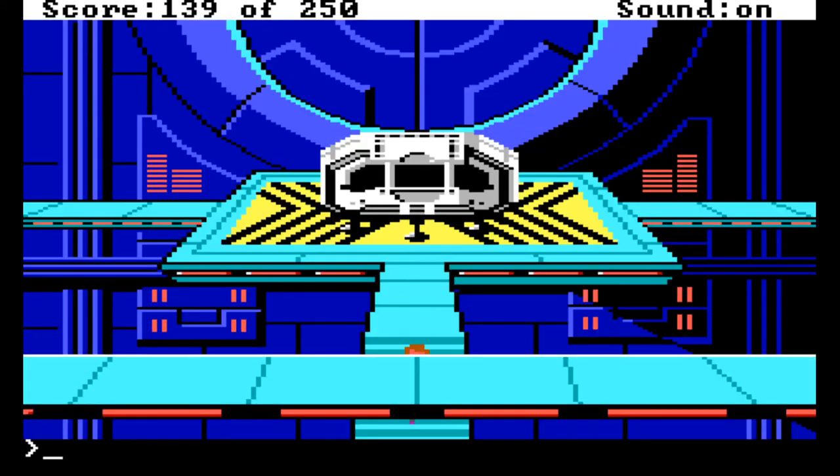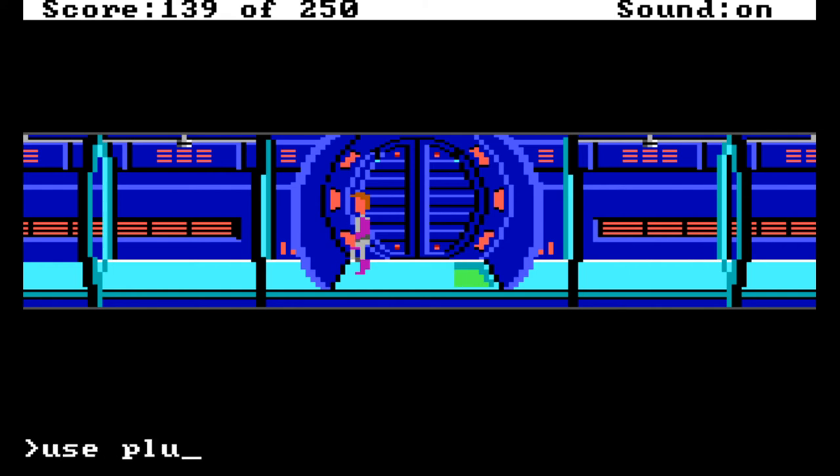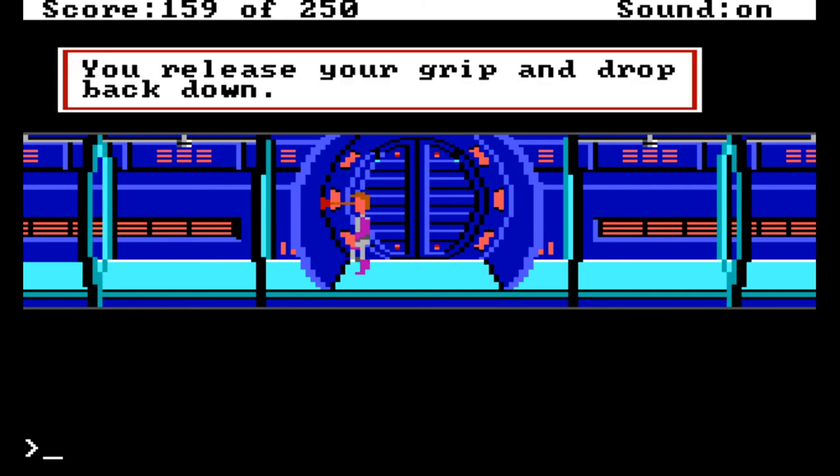Maybe what we need to do is wait and use the plunger as late as possible — not early. So let's wait till the barrier is right near us, then try it. Here we go — yes! It's gone back! We got 10 more points for that, so the points are flying up. Let go of plunger — 'you release your grip and drop back down.' We did not get the plunger back. Survived the acid! I can't believe that worked — that was cool!